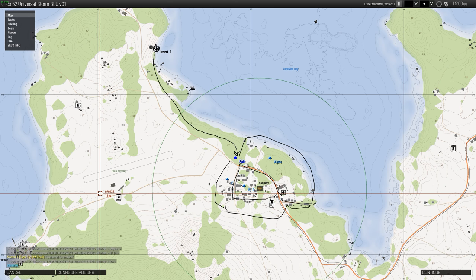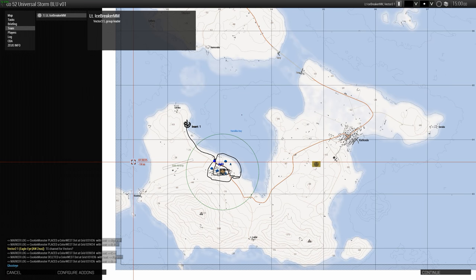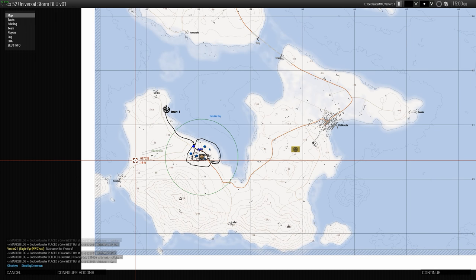And then west towards the western edge of Alpha's quadrant. If at any point along the way from Insert One down to the split we spot any of the IFVs, we'll hold and remake the plan.